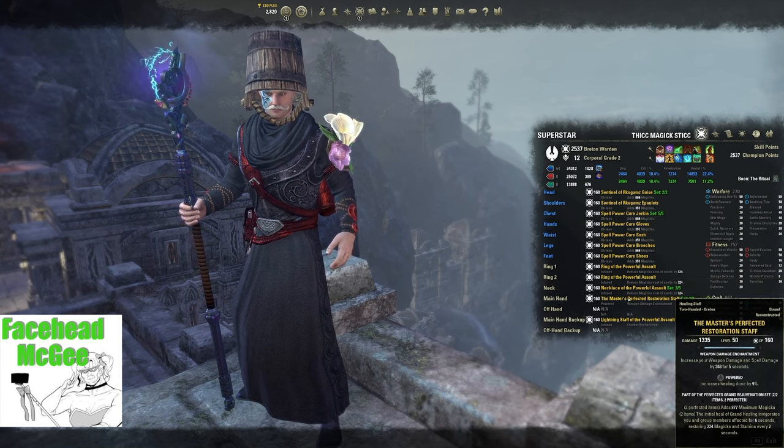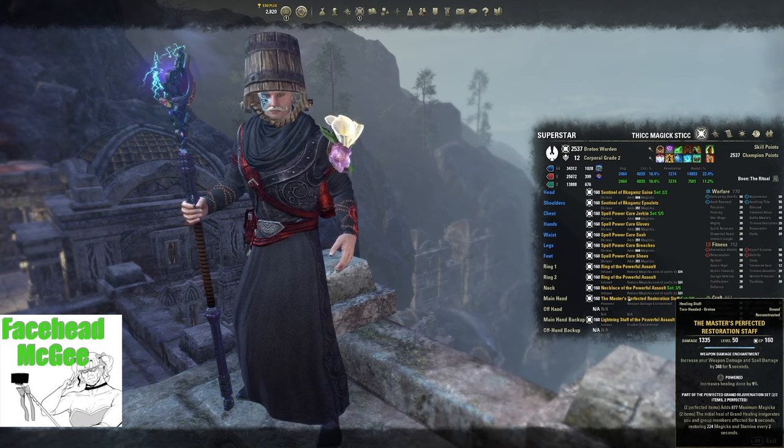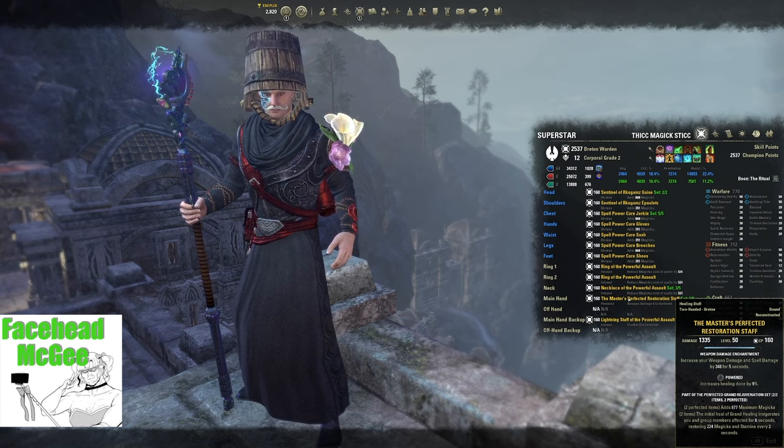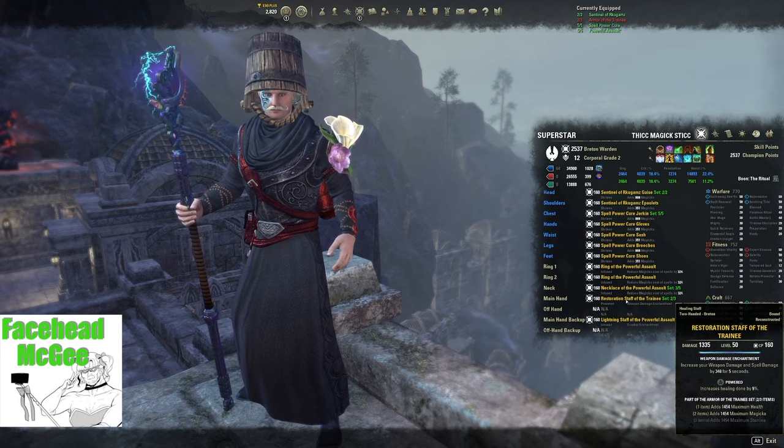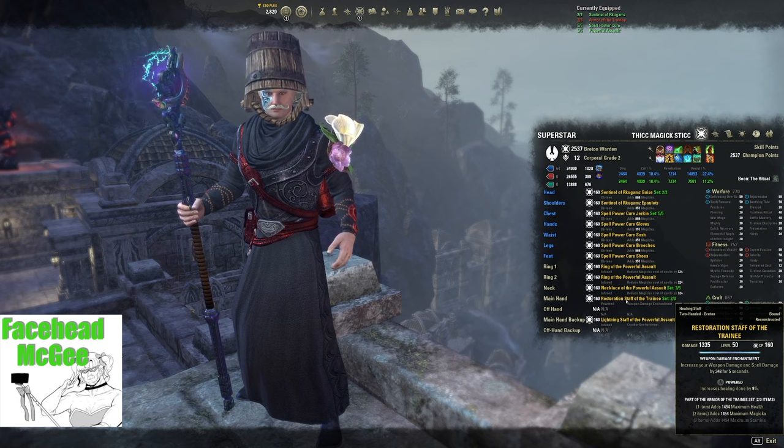For the Frontbar, obtain the Master's Restoration Staff from Dragon Star Arena, which helps your group sustain. Use Powered as the trait for more healing and Berserker (also known as weapon damage) as the enchantment, which will also increase the healing output. The Staff does not need to be the perfected version. If the Master's Staff is too difficult to obtain, you can buy a Restoration Staff of the Trainee from a guild trader as a placeholder. A crafted Restoration Staff such as Order's Wrath would also work.